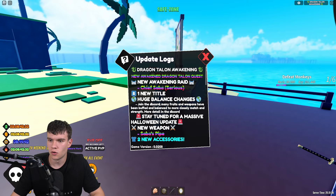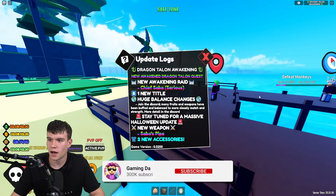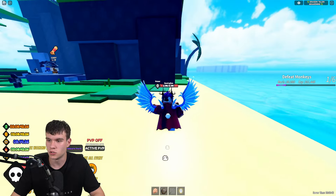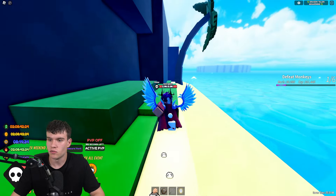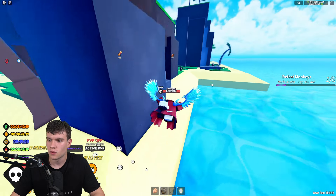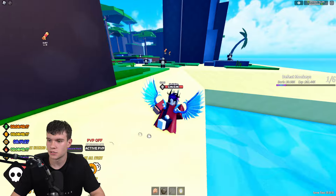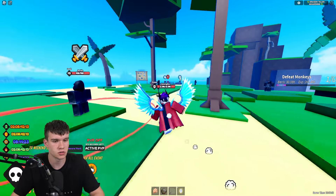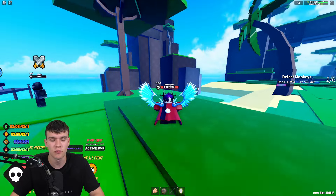We have the Awakened Magnet update, which includes a new max stats level, a new raid magnet awakening, a new title, a scroll system with quest scrolls and raid scrolls. That's what's new in this update, and of course there are a ton of new working codes as well.